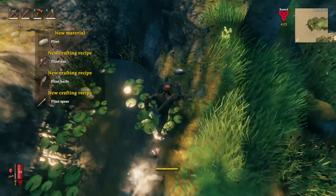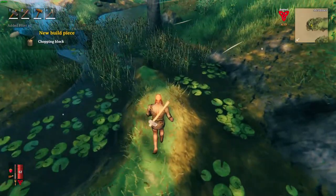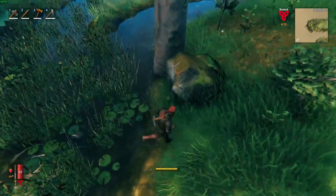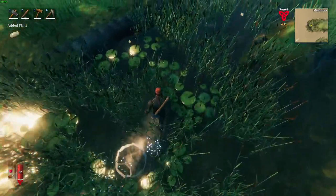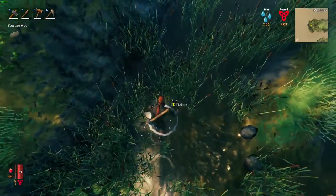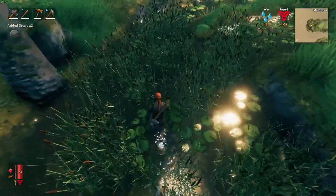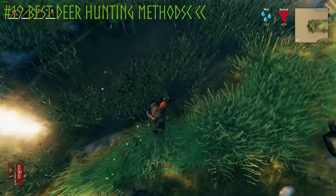I managed to find a body of water to get some flint. Our objective is to get some flint for a flint knife, or about 8 leather scraps and 10 wood to make a bow — either one is ideal. Craft whichever you can first. The flint knife is great for killing deer because you can sneak up behind them and stab them in the back for an instant kill.